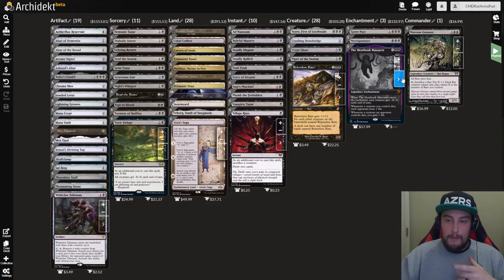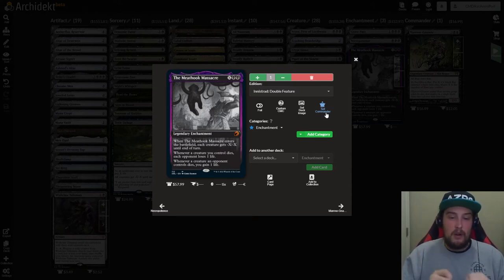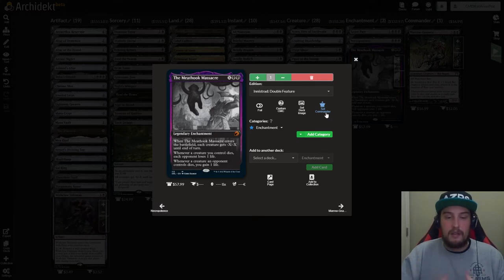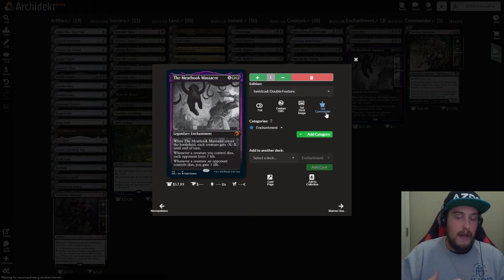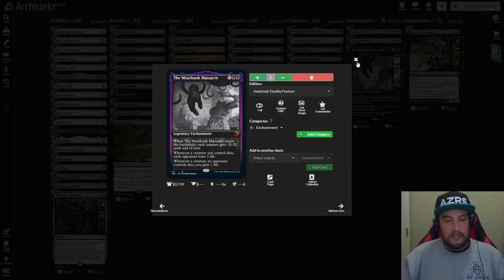I did skip over an enchantment, so we're going to go back to the enchantments real quick. We have The Meathook Massacre. This is X black, black for a legendary enchantment. When it enters the battlefield, each creature gets -X/-X till end of turn, where X is what you paid into the mana cost. Whenever a creature you control dies, each opponent loses one life. Whenever a creature an opponent controls dies, you gain a life. This works with Grave Pact — it's a fantastic aristocrats piece from Innistrad: Midnight Hunt. I love this card.